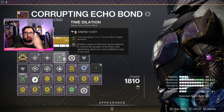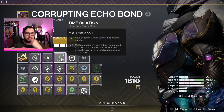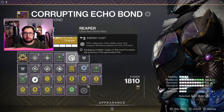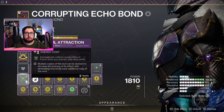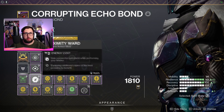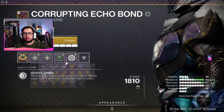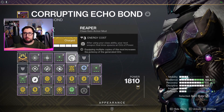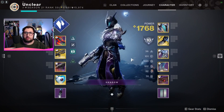For the bond we have Elemental Time Dilation — called just Time Dilation now — so your buffs last a bit longer. We're also running Reaper, so after using your class ability your next weapon kill spawns an orb. You could swap this for Powerful Attraction, Proximity Ward, Outreach, or Distribution, but I like Reaper because I'm popping Rifts as much as I can. That is the build — nice and quick, nice and simple.